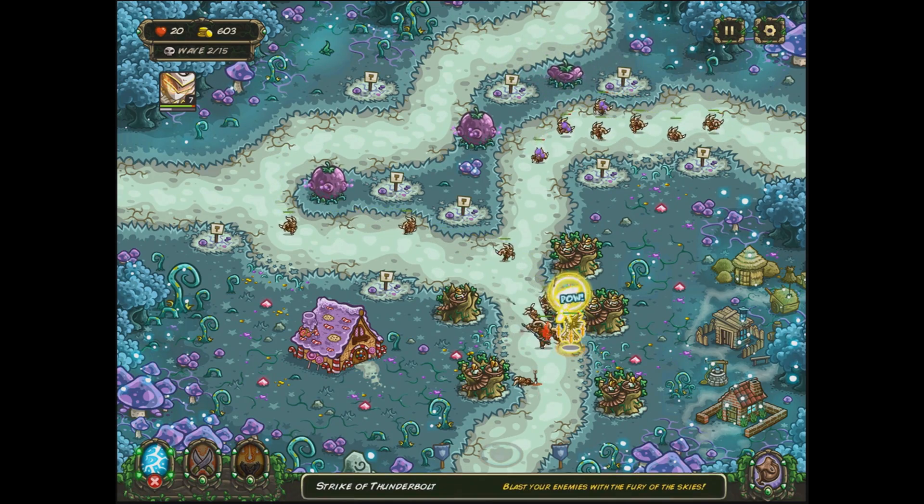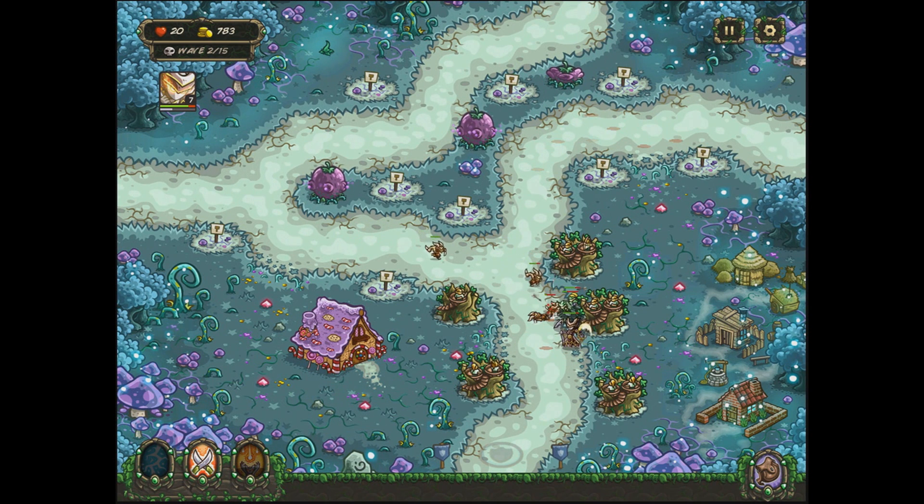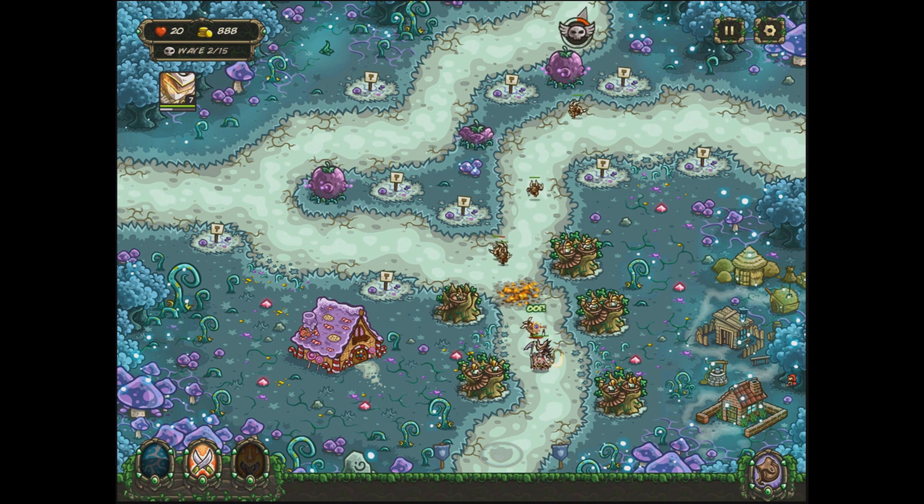Let's get to the next wave so we can use the other ability, hopefully the angel one instead. There we go — little angels pop up. You can see the crazy angels come out and scratch the enemies. It's pretty decent because you can't really miss with it. The angels pop into existence and they just go to work. That's why I like that one a little bit better than the Rain of Fire that comes down on them.